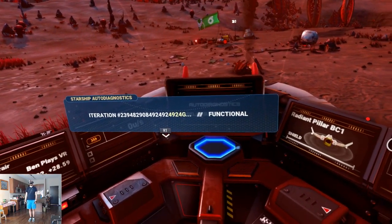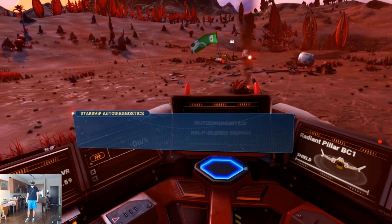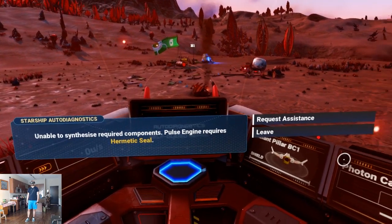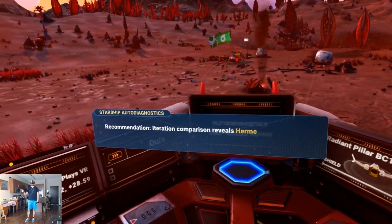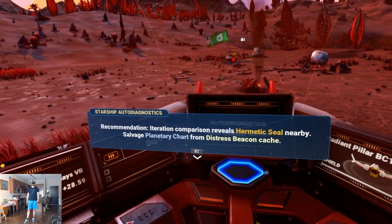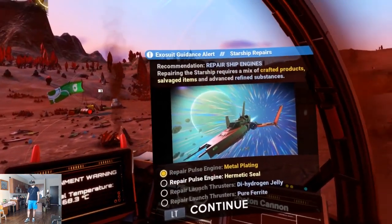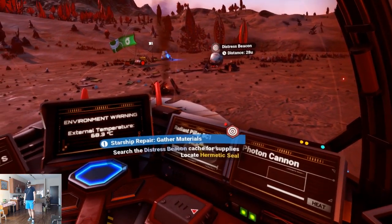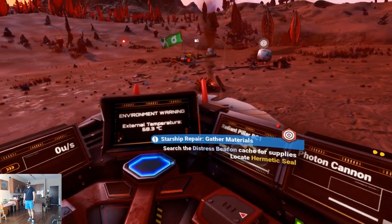Patch metal plating onto the pulse engine in the starship inventory. Find the pulse engine, then begin repair with right trigger. Partially complete — board the starship and consult ship diagnostics. Starship critically damaged — vital ingredients missing. Unable to synthesize required components. Pulse engine requires hermetic seal — I'll request assistance. Recommendation: hermetic seal found nearby — salvage planetary chart from distress beacon cache. We're after the hermetic seal — search the distress beacon cache.